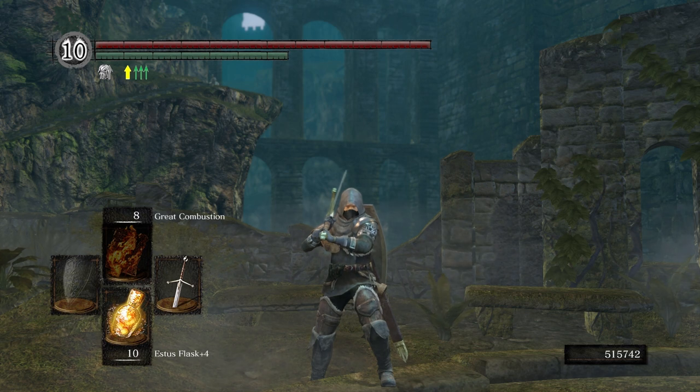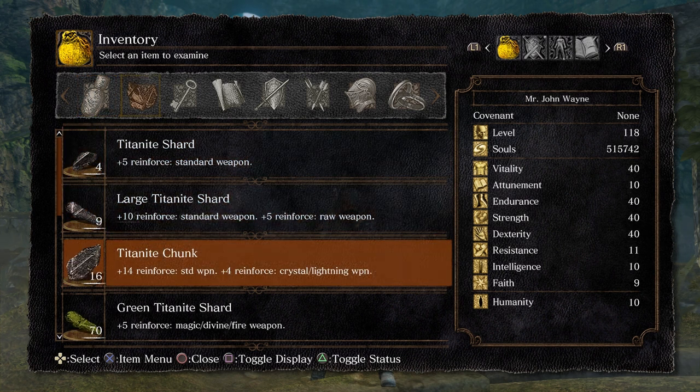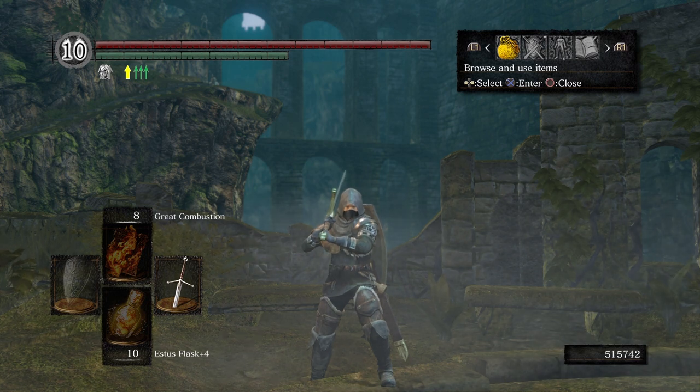Today, we're going to be making our way down to the Tomb of the Giants. Before we do, I did go ahead and farm up some Titanite chunks — about 16 — that's what it's going to take for me to upgrade my armor. If you're wearing heavier armor, it may take a few more, so do keep that in mind.